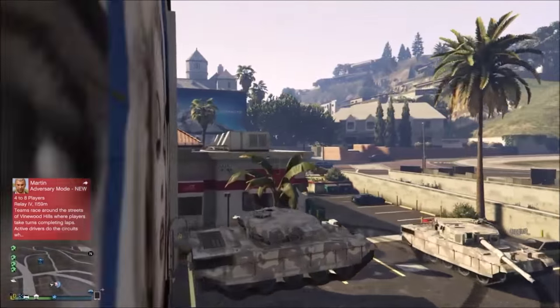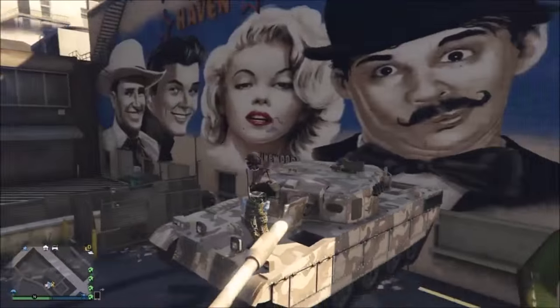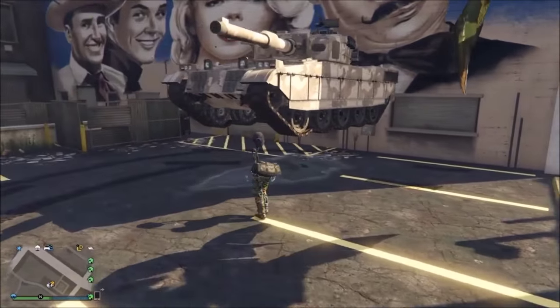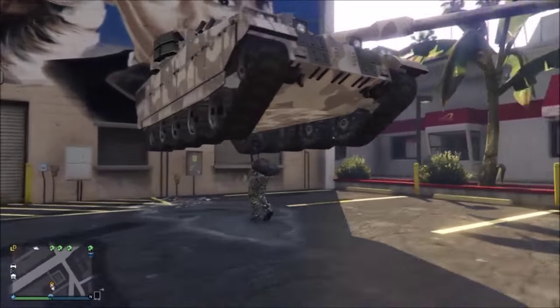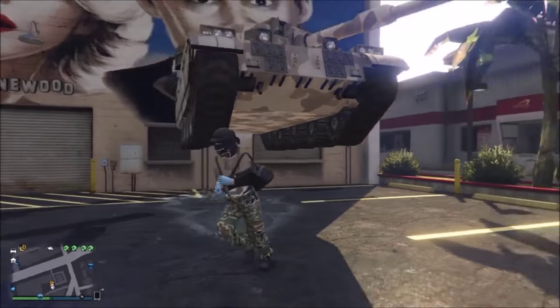And eventually it should flatten out, so when it does — as you can see on screen — you can just get out. This does allow you to walk underneath the tank, and no matter how much you shoot it with an RPG and stuff, it won't fall over unless you shoot it with an RPG, and then it will probably blow up after a few hits.